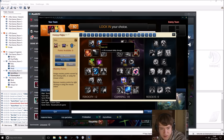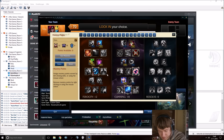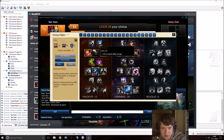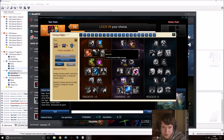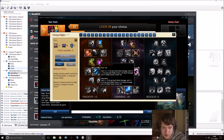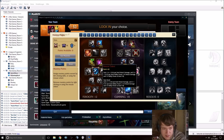Let's go over the masteries. I just use AP masteries. In Ferocity you wanna go Sorcery, Fresh Blood, Natural Talent, and Double-Edged Sword — which is right, right, left, right, middle. Blood, Natural Talent, and Double-Edged Sword. That's your ferocity setup.